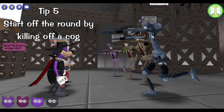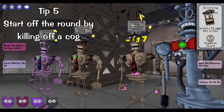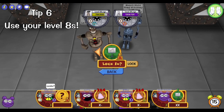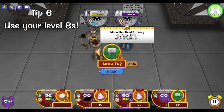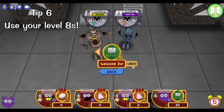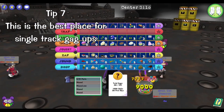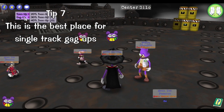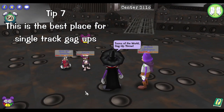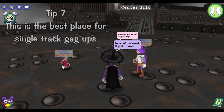If you have the damage output, getting rid of a cog at the very beginning of the fight can prove very helpful as not taking damage from a fourth cog can go a very long way. Don't hesitate to use your level 8 gags — use them as much as you can because most of the time you want the fights to be over as quickly as possible, especially if you have unstable cogs in the mix. This is also a very nice place to use your single gag-ups — if you get unfavorable gag barrels have some people throw out single gag-ups, especially if you're about to enter the nuclear family. Just make sure you delete your gag so the unite doesn't go to waste.